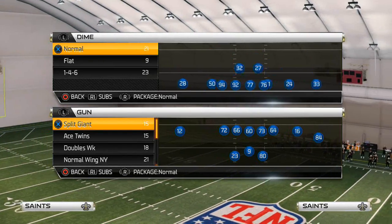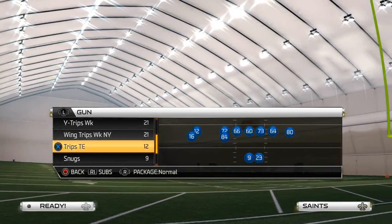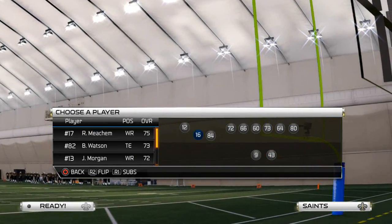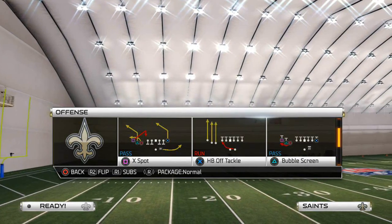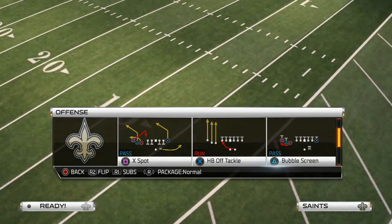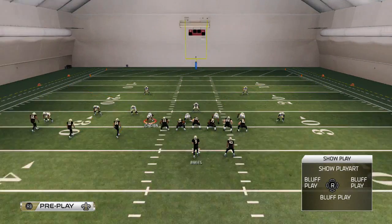Today we're going to be talking about how to beat zone defense in Madden 25 from the New York Giants playbook. The formation we like to use to beat zone coverage is the Shotgun Trips Tight End. The specific play we're focusing on today is X Spot. You can also use the play PA Slot Corner — a lot of different things you can do here, but I like X Spot because of the combination of different routes you get on that play. You can run it in combination with PA Slot Corner, which is also in the playbook.